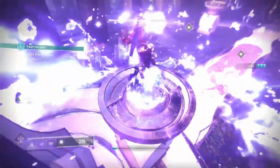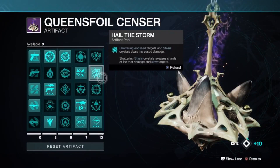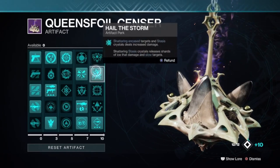Shattering Encased Targets and Stasis Crystals deals increased damage. Shattering Stasis Crystals releases Shards of Ice that damage and slow targets. So if you have a build that generates a ton of Stasis Crystals, this works out very, very well. Then we've got Pillar of Ice — defeating an encased combatant spawns Stasis Crystals — again that's going to combine really well with the Hail the Storm perk.